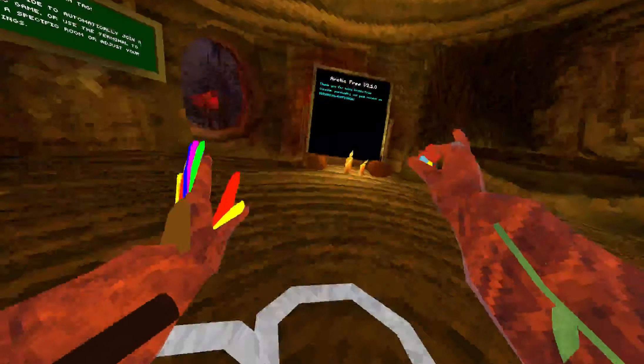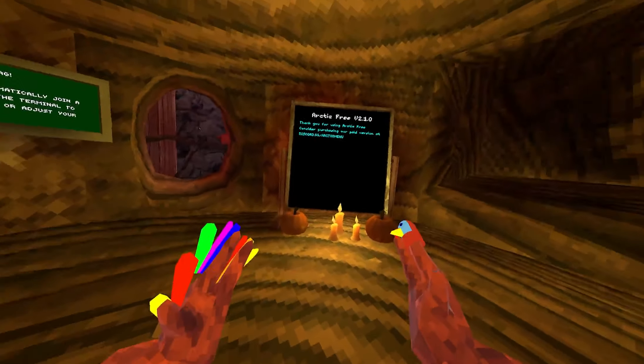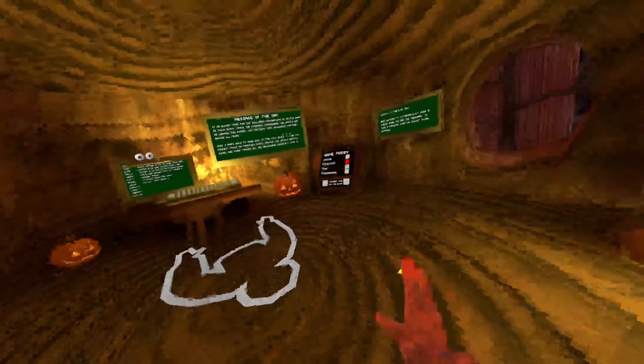Then we have No Clip. I clicked on my trigger and as you can see I have No Clip. Then we have Speed Boost — as you can see I have a slight Speed Boost. Then we have Ghost Monkey, which is right grip. As you can see it does not toggle, but it's a nice little Ghost Monkey.